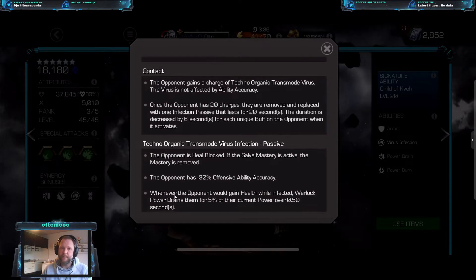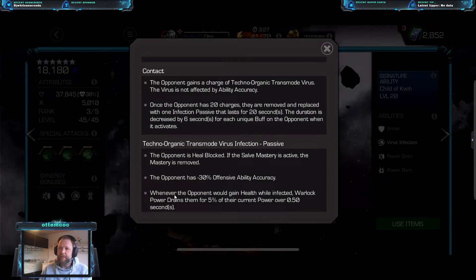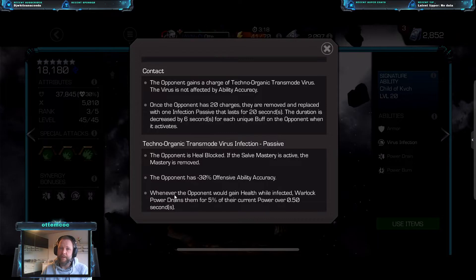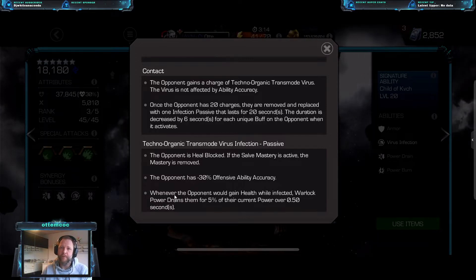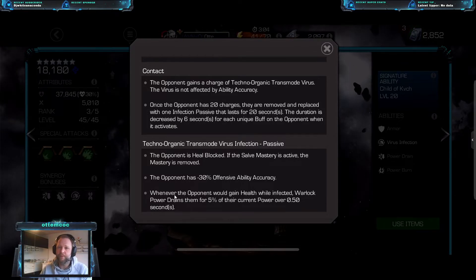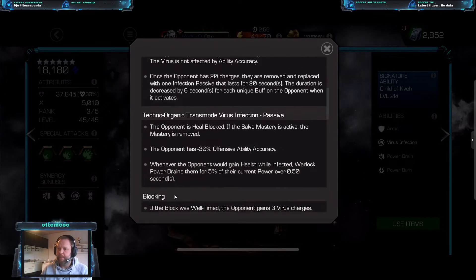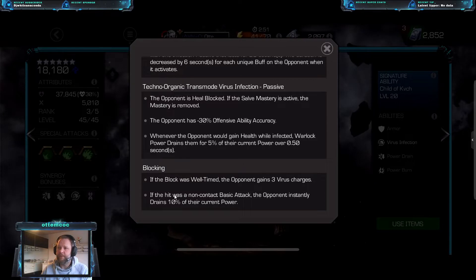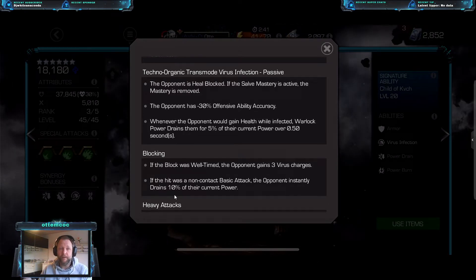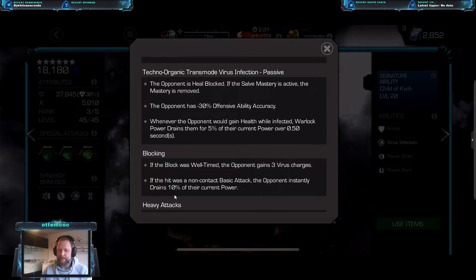His special mechanic is that when he contacts the opponent — whether getting hit or hitting them — he gives them one charge of techno-organic virus. You have to get to 20 charges, because at 20 charges the opponent gets one infection, and infection is the key to Warlock. If you parry you get 3 extra charges, so parry and do a 5-hit combo and you put 9 charges on. When your opponent is infected they get heal blocked, lose 30% ability accuracy, and if they would gain health they get power drained instead. In alliance war, if they have Willpower unlocked, he's going to drain them when infection lands, which is huge.